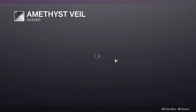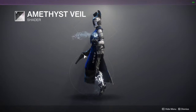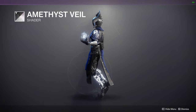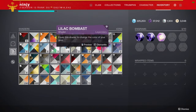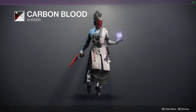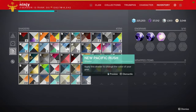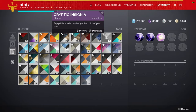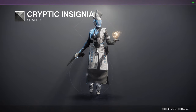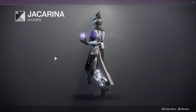Moving on to Amethyst Veil, a fan favorite. Most people like the shader because it's mostly black, but every now and then you get this nice dark blue as well, and then you have some silver. We could go with Carbon Blood, which is what I was rocking on last video's armor set. And Cryptic Insignia — not bad, not bad, though I don't like the shiny on the helmet. But Jock Arena is always dope — a really good shader.